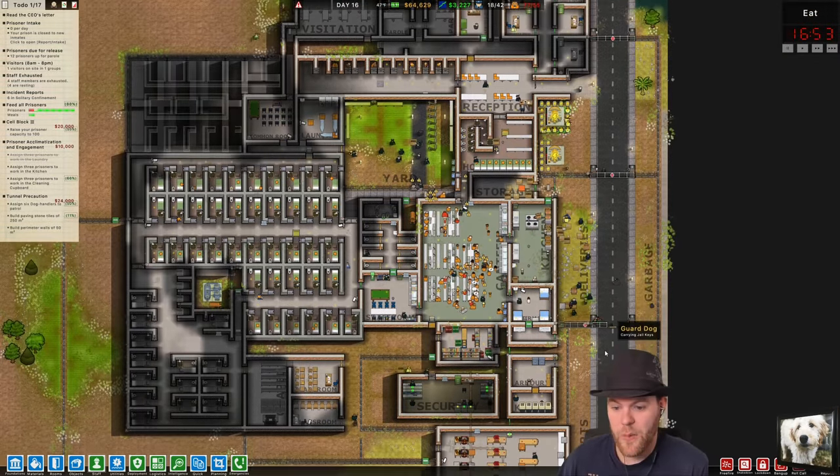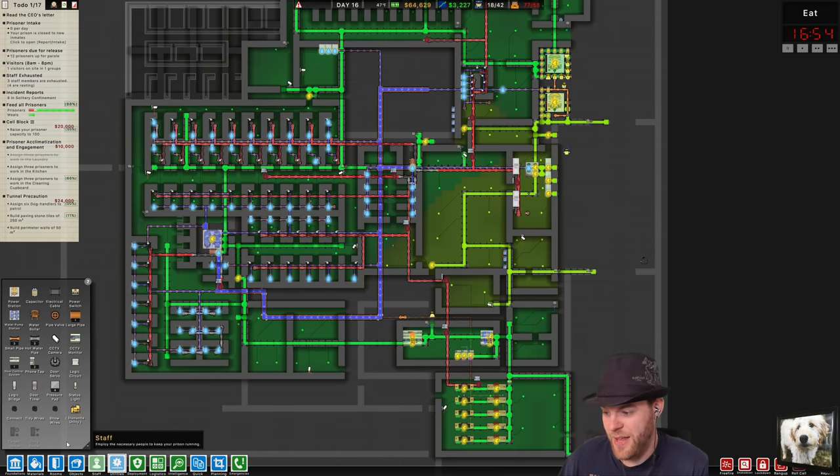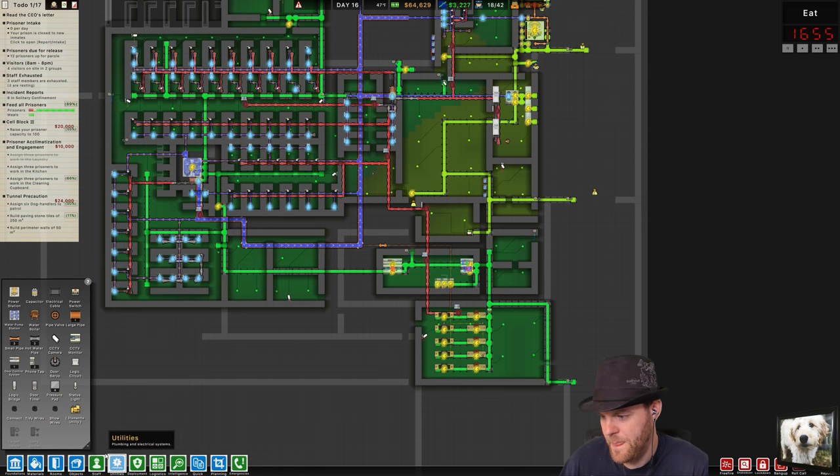It's awesome. All right — we got programs, we got stuff in place. I'm pretty happy. Utilities — let's go.